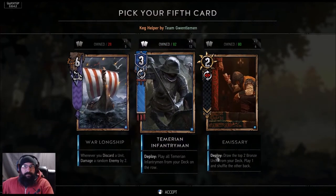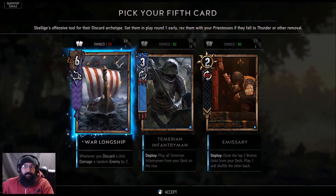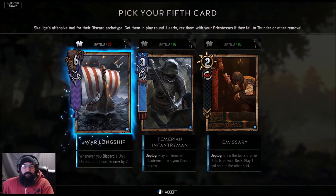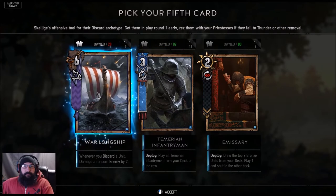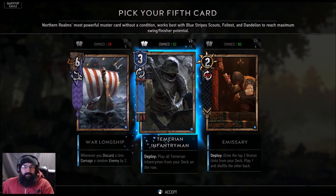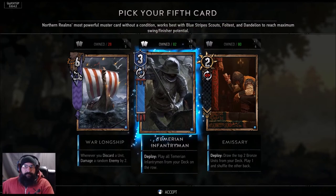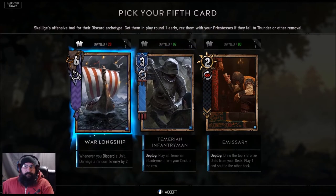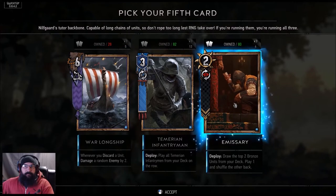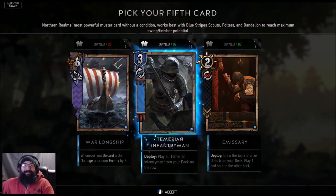Keg helper by Gwentelman. Look, it even got tabs over here — Skellige's offensive tool for discard. That is really cool. So basically you would pick the infantrymen here because it's got an 82 score. That's really nice. I like it. Let's open up one more so I can go against the pick — I'll pick the 82.